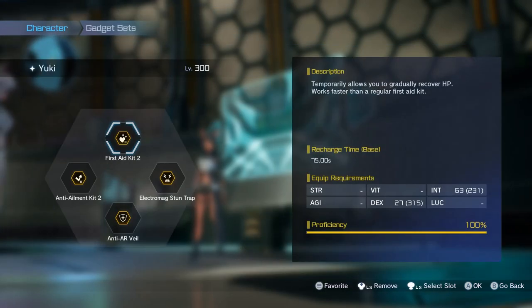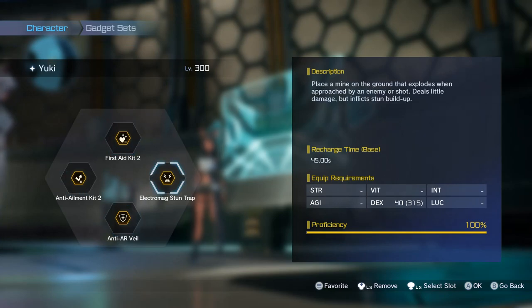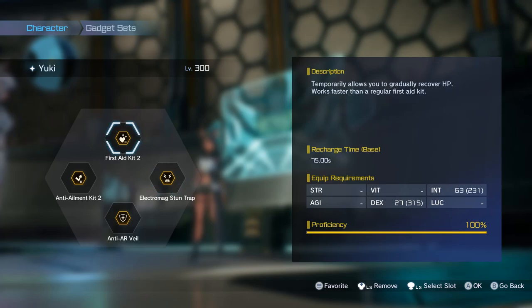I know Shield Matrix 1 doesn't heal you, but it can save you and that's what counts. Especially against Kokitos, I wouldn't use Hyper Awareness, I would use Shield Matrix. For the gadgets, I use the usual: the First Aid Kit 2, the Anti-Emit Kit 2, the Anti-Air Veil and the Stun Trap — the most common ones. I mostly use that, except if it's sword or I do aid in challenge videos or something. But yeah, those are the usuals for me.